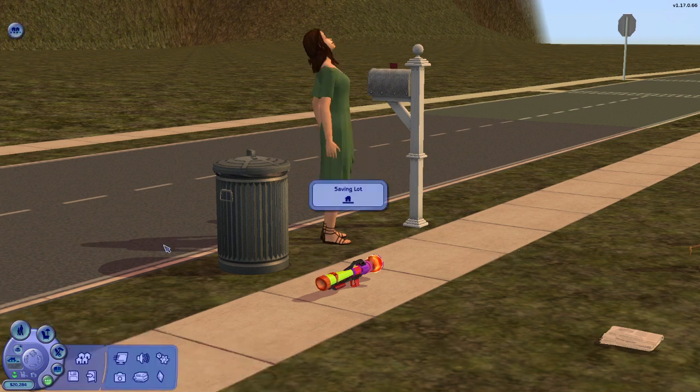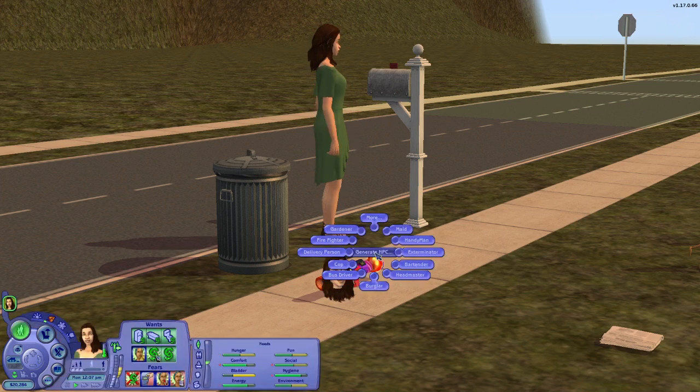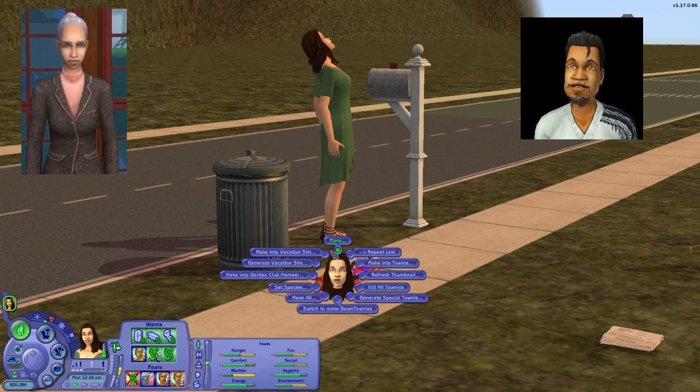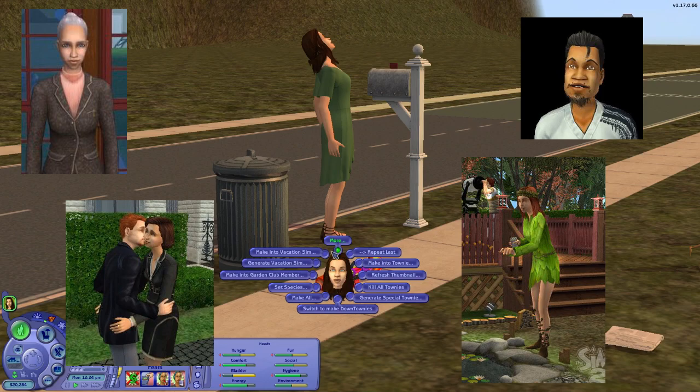Don't forget to always save the game before you quit the lot. You can of course further customize the sims you've spawned in the usual ways if you stumble upon them, call them over, or teleport them with something like the Sim Blender. With the NPC and Townie Maker, you can also generate NPCs — although that's not very necessary since the game generates those automatically when a position needs to be filled. You can also turn existing townies into garden club members, vacation sims, social group sims, iconic hobbyists, and more.